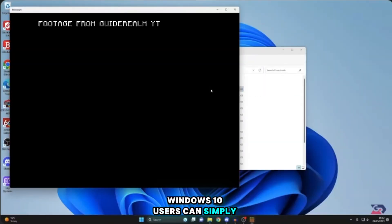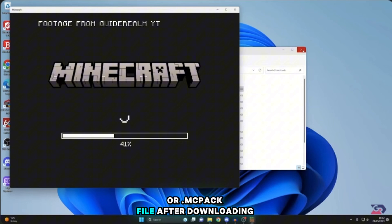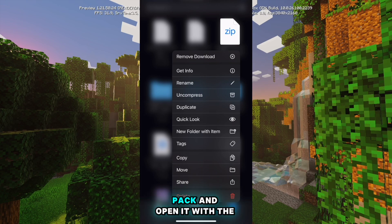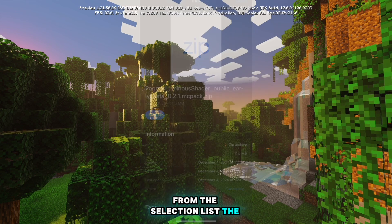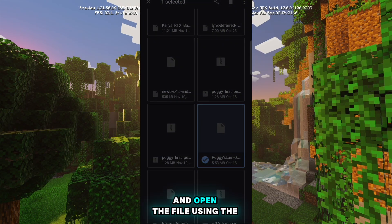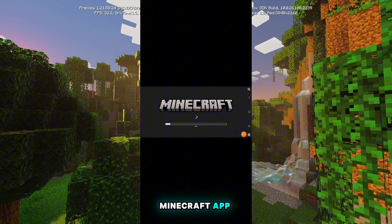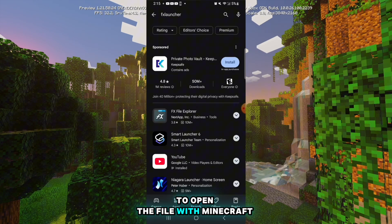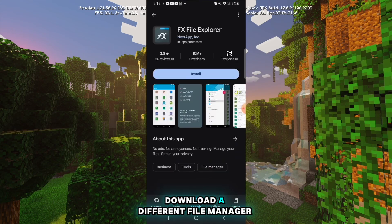Windows 10 users can simply click on their zip or mcpack file after downloading, and it should directly import to the game. On iOS, simply download your pack and open it with the Minecraft app from the selection list. The process for Android devices is similar — you can download a pack and open the file using the Minecraft app. Note that some devices won't display the option to open the file with Minecraft, and you may have to download a different file manager.